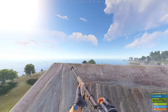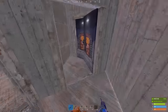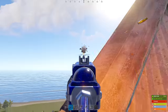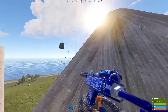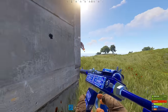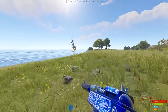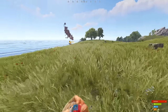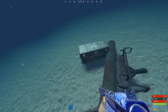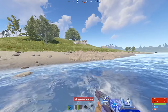Oh my god, heli actually spawned right next to me — it's literally coming straight towards my base! I hit it — no way! All the crates are definitely out. Okay, not the best — give me C4 or rockets. Not the best but okay, I'll take this. Not bad at all.